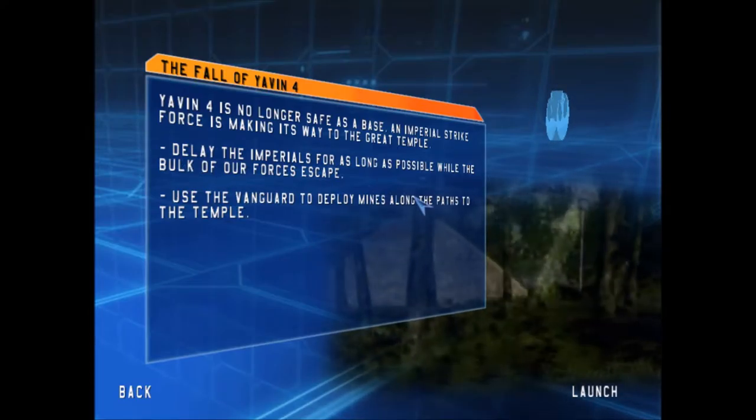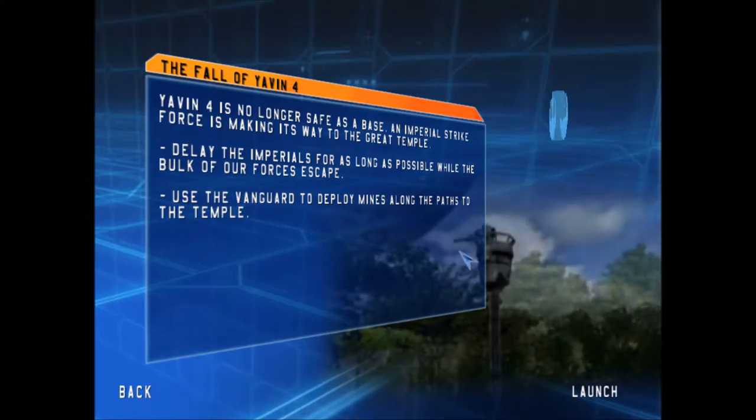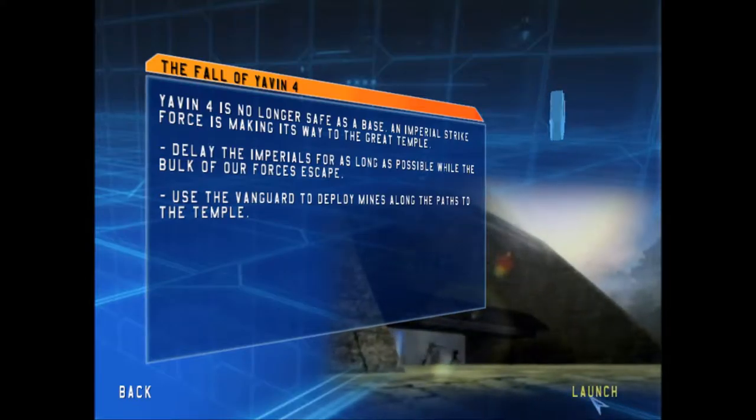Delay the imperials for as long as possible while the bulk of our forces escape, and use the vanguard to deploy mines along the path to the temple. I probably won't do that, but that's okay.